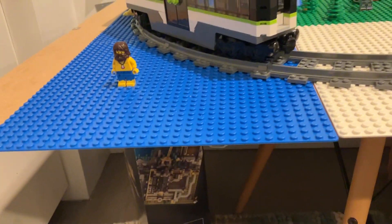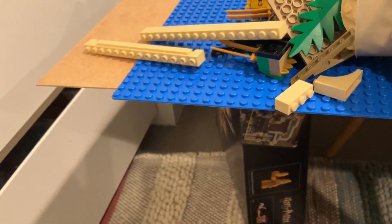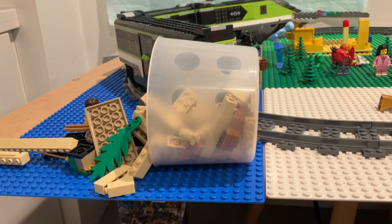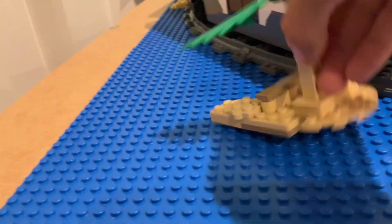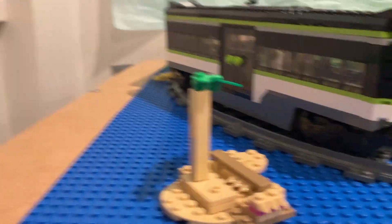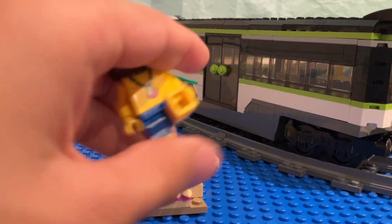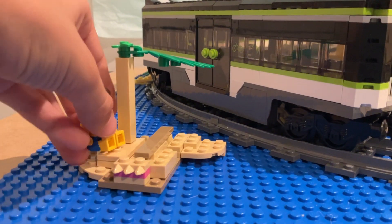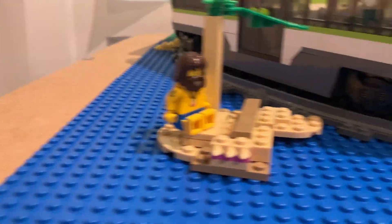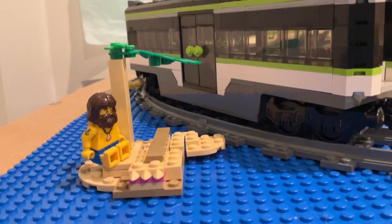Now we got to build an equally amazing island. So I grounded up a lot of tan pieces. I built up this nice little island where Donald can just spend his days. He looks so nice. Sure, there's not really enough space here for Wilson, but I mean, come on — Wilson's a volleyball.